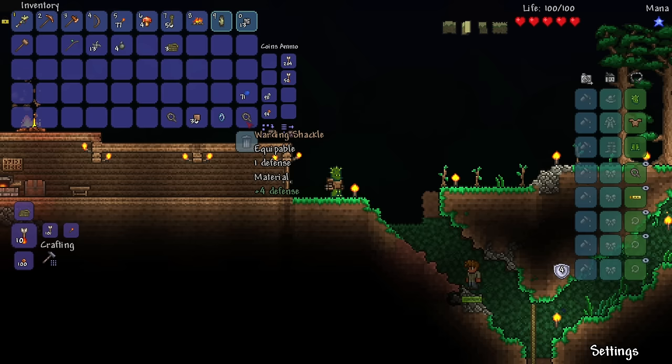By the way, you guys say if I had matching armor, I'd probably want to go to the desert again to get a matching set. Oh, warding shackle — plus four defense. I already have eight defense right now. One option gives five percent increased movement speed. Let me check — quick shackle gives one defense and four percent movement speed. Warding shackle gives plus four defense. You know what, I'm going to go with quick shackle: one defense and plus four percent movement speed — that seems pretty good.